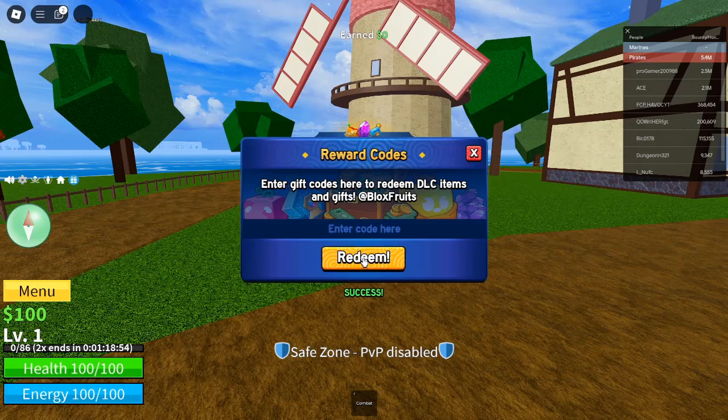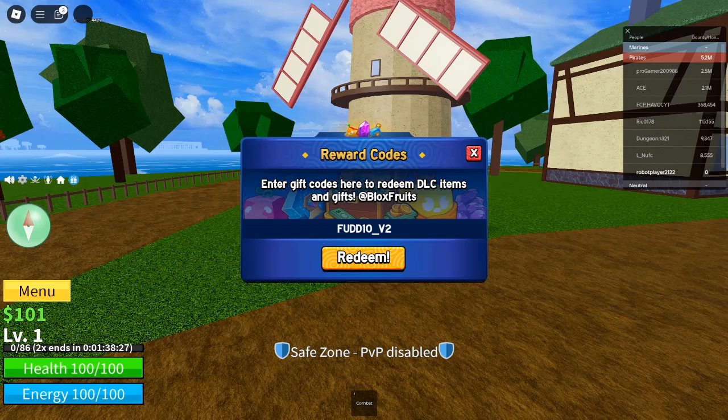Remember, these codes can expire, so make sure to redeem them as soon as possible. Active codes include: Earn_fruits (free rewards), Kid_reset (free stat reset), Sub2officialnewbie (2x EXP for 20 minutes), Axior (2x EXP for 20 minutes), BigNews (in-game title), Bluxy (2x EXP for 20 minutes), Chandler (zero belly joke code), and Zero (zero dollars).